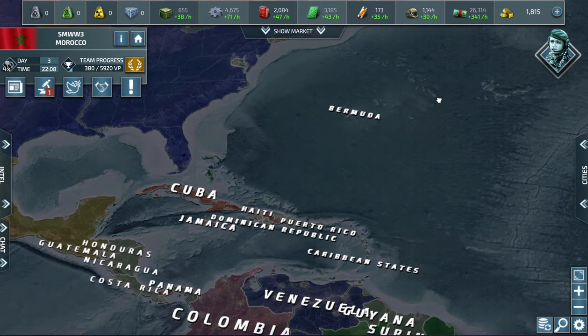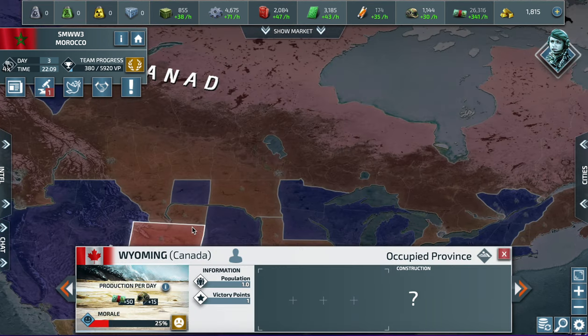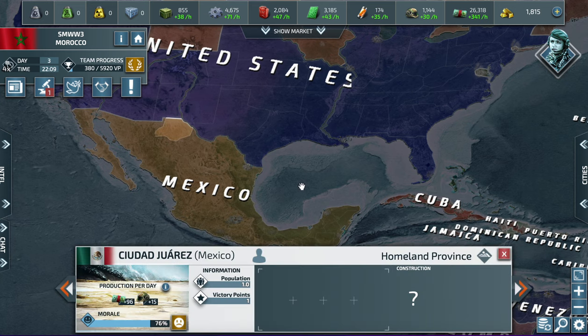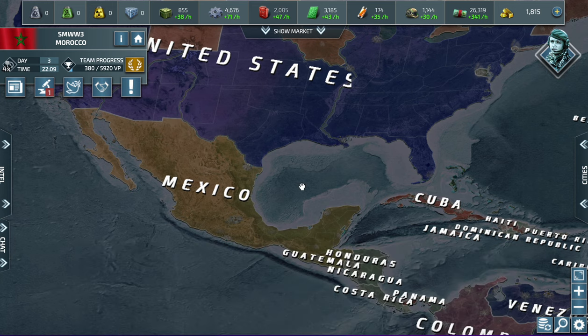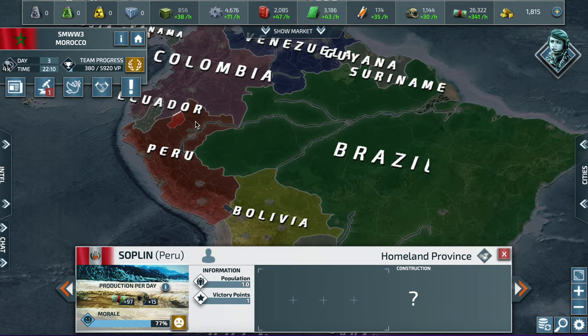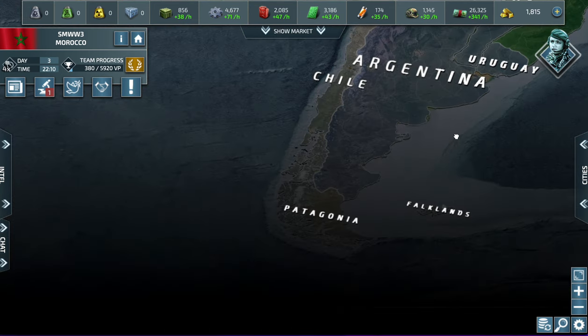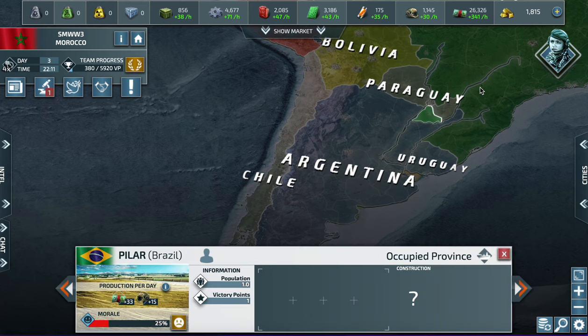In North America, Canada is invading the USA — if he takes over the USA and Mexico helps him, they could probably take over South America too. In South America, Brazil has moved into Colombia, and Argentina took Uruguay and Paraguay.